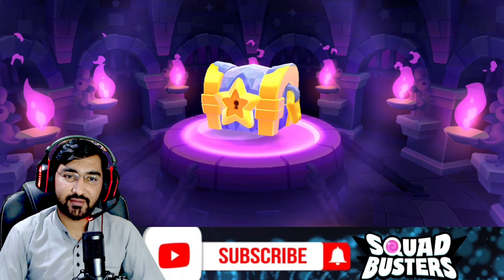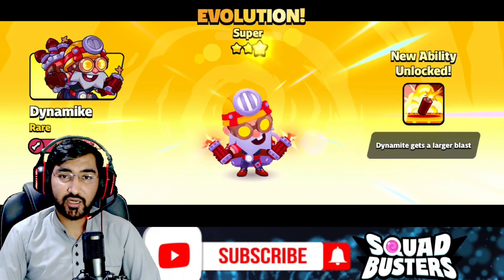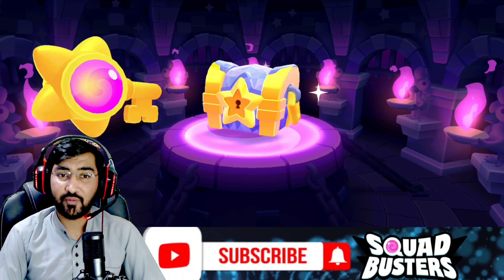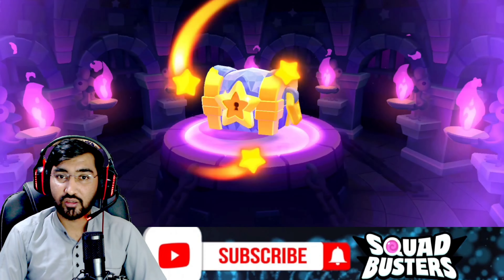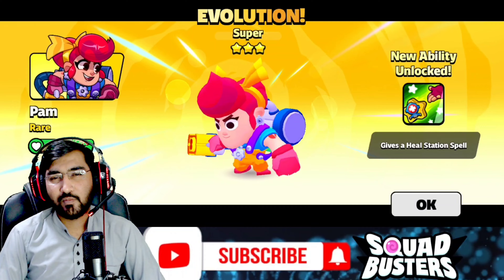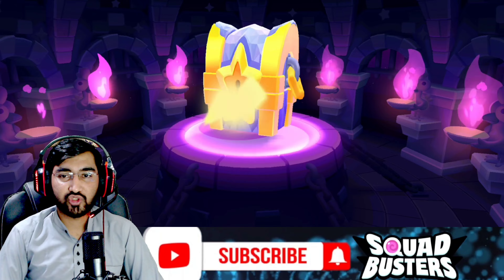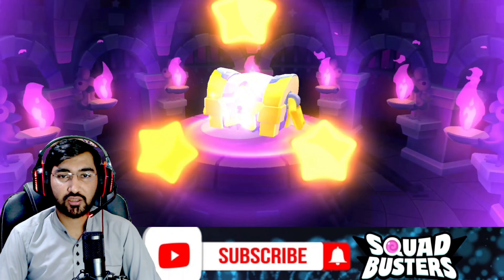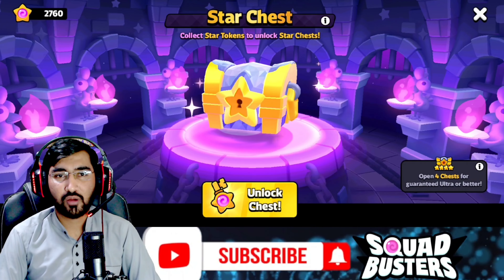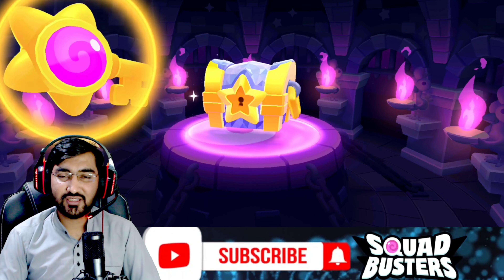Tank super is absolutely insane and Tank ultra is a beast — doesn't matter the game mode, whenever you get the Tank just pick it, because it's absolutely a broken character. Another rare character — after the buff, the Dynamic is not that bad, but stay away from him because he can wipe out your squad. It's Pam super — bomb form is okay, ultra form is okay too. Then back-to-back two Bam drops — really not good.